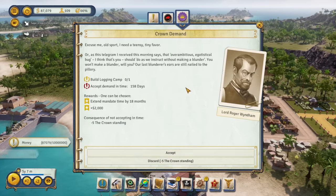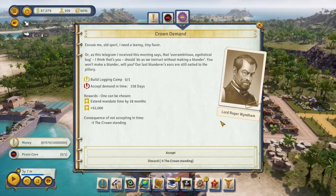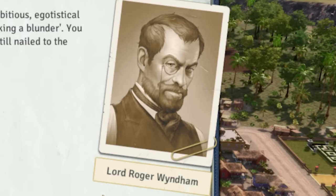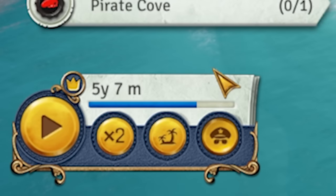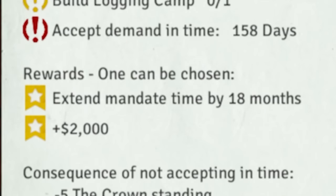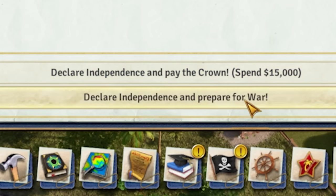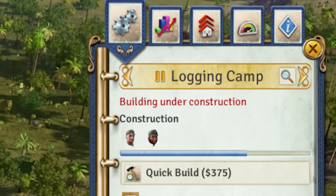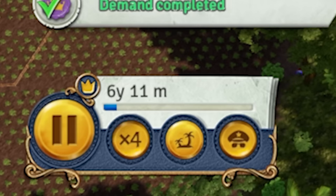Right now, our island is owned by the benevolent British monarchy. Sucks, I know. In the bottom left is our mandate — if we run out of time in terms of that mandate, we lose. By doing quests for the crown, we can extend the mandate, and eventually try and rebel to kick all of them off the island. So by building this logging camp over here, we will complete the quest and extend our mandate time by another 18 months. As you can see, it just went up in the bottom left.